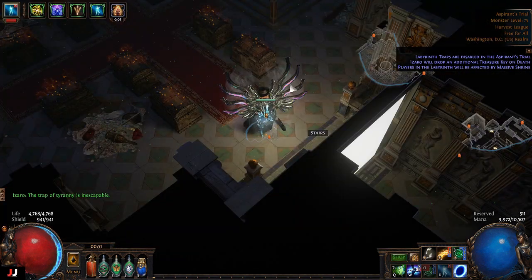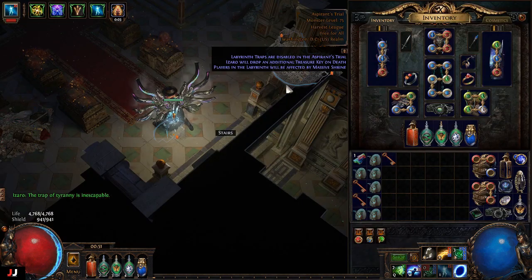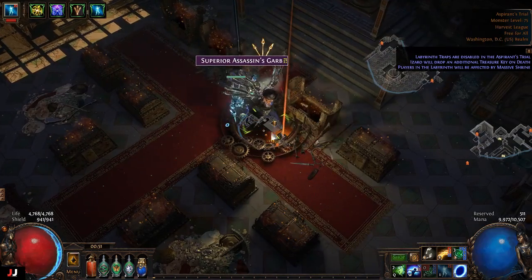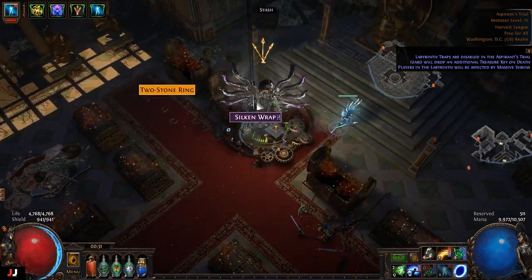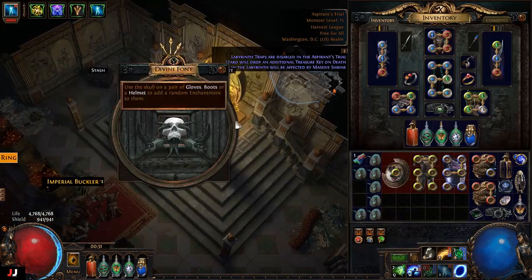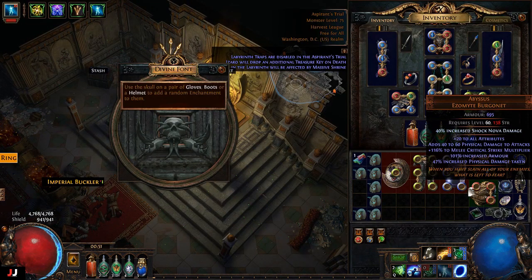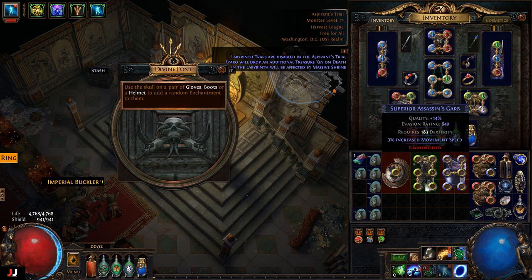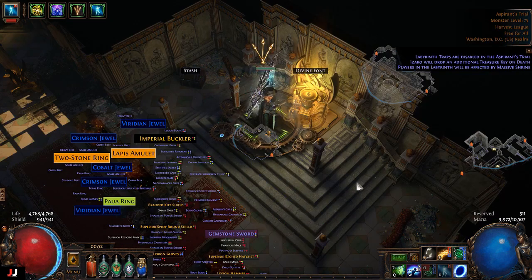Next lab, three keys again — yay! That was a little rough but a little bit better than what I've been normally getting recently from the chests. For our enchant: Blade Vortex spell damage — nope. So we made some jeweler's orbs again.